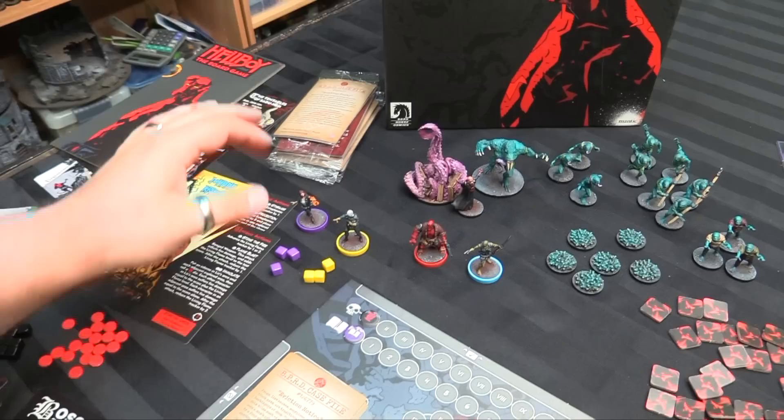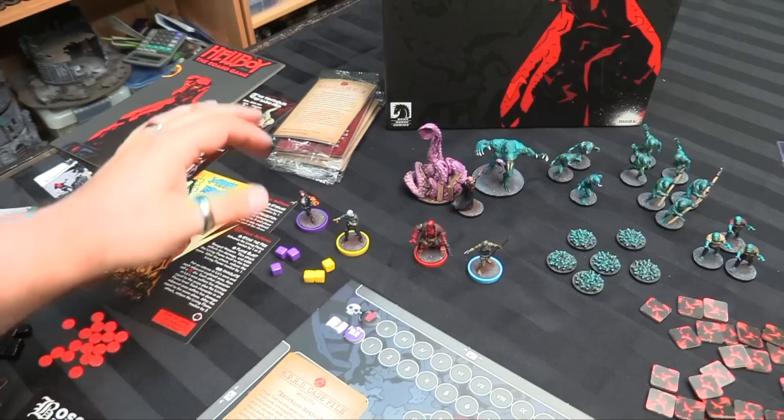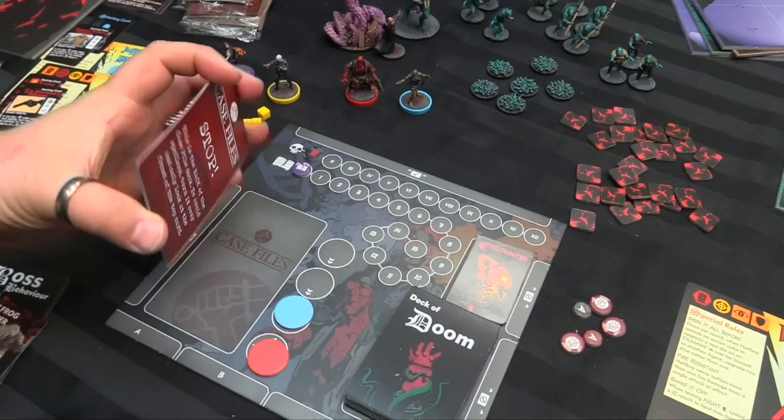You can do them in a specific order, but you open them up — you don't go any further than the top card. So it'll say stop, don't read these, put them down, and you set up your mission and your HQ deck.